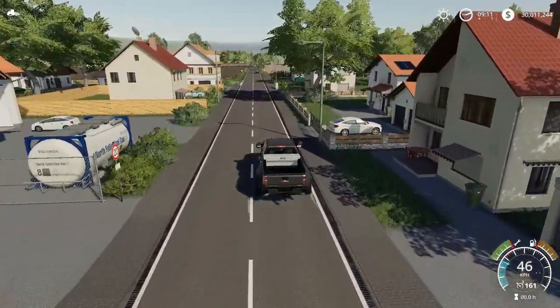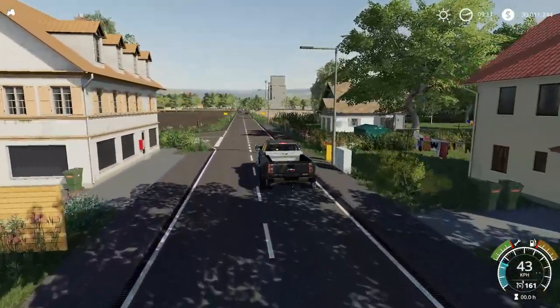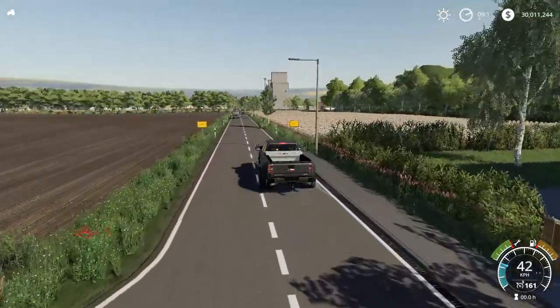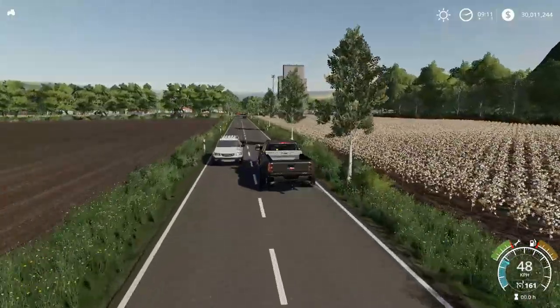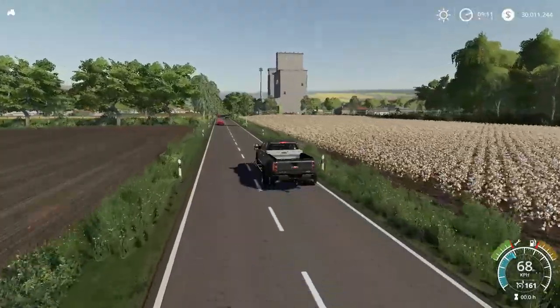What's going on guys, Clutch here. We're checking out a new mod map in Farming Simulator 19: Mill Landscape Midland. It's a new mod map available in the mod hub for everybody. Everyone's got access to this map — console, PC, Xbox, PlayStation — everybody can look at this map. It just dropped today, so let's go take a quick look around, shall we?